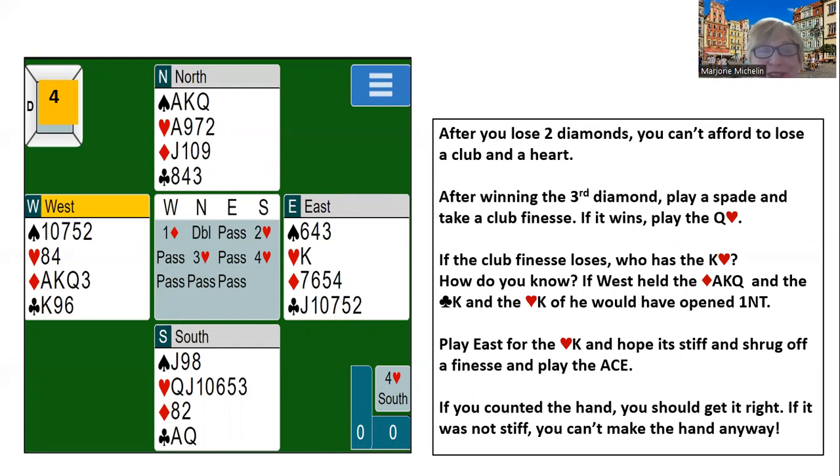Let's see how this discovery play really helps you. You play a spade first and you find out that West holds the king of clubs. Are you counting the hand? West opened the bidding — remember, a diamond. Now let's count his points. He holds the ace, king, and queen of diamonds: that's nine. And the king of clubs is — that's twelve. He can't hold the king of hearts as well because he would have opened one no trump — he would have had 15 to 17. Since he didn't open no trump, now you know that East has the king of hearts.